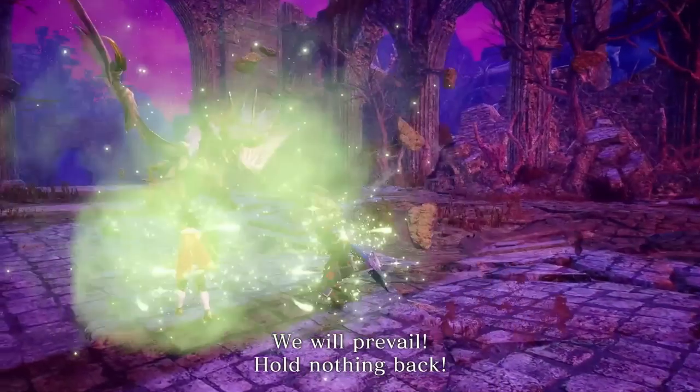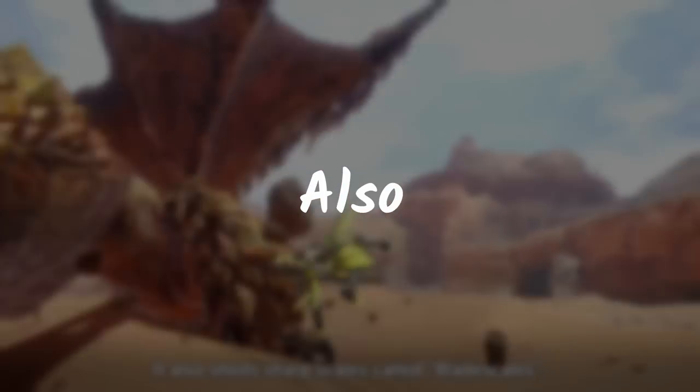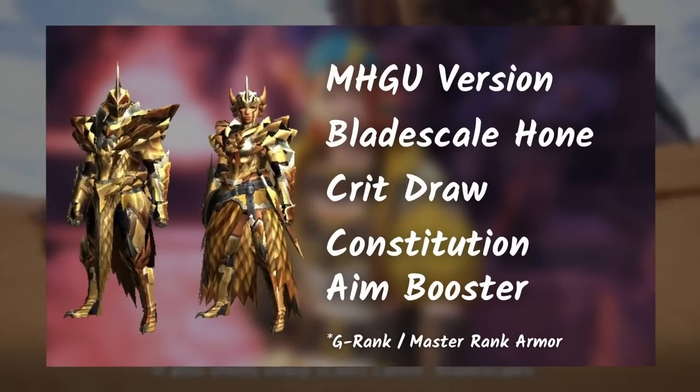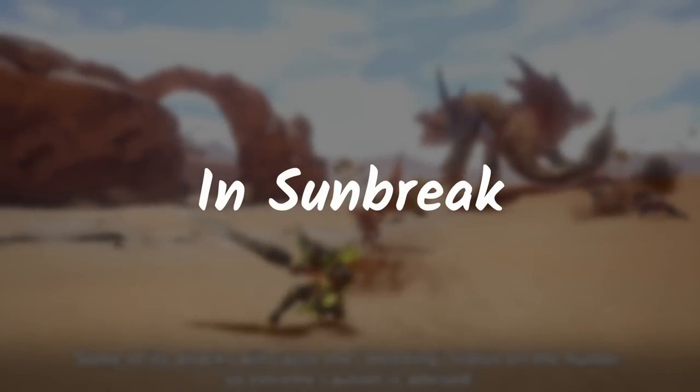Basically, if you evade while your weapon is drawn out, you can restore a few units of sharpness. Don't worry if you see a lack of skills in here — this is the old generation. I'm quite sure they'll add a lot more than that in Sunbreak.